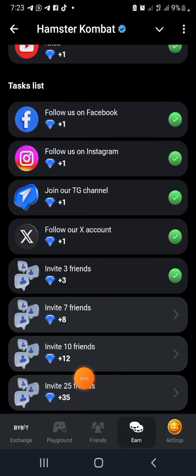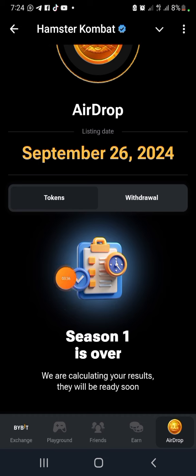Coming to the airdrop - the deposit opportunity will be disabled. It's disabled September 21st, so that'll be tomorrow. If you haven't done it, go ahead and do it now. Section one is over - they are calculating your results. Let's see - token date - everything is correct, they are calculating my results.